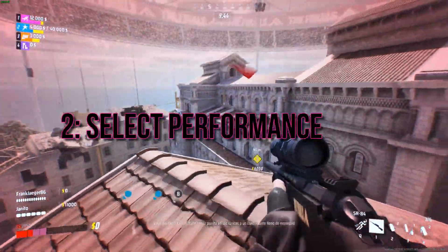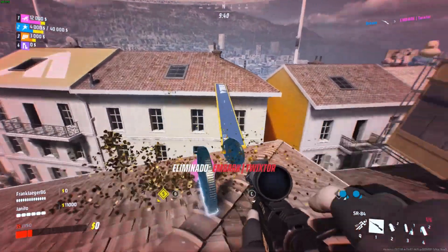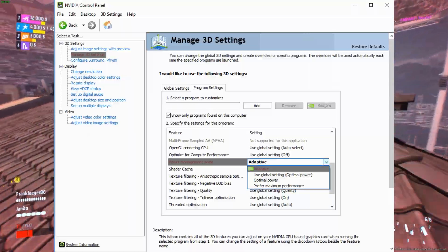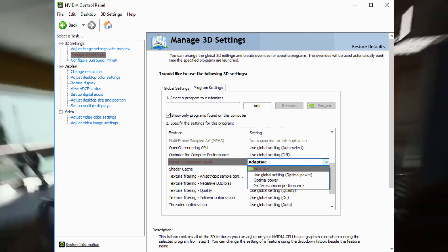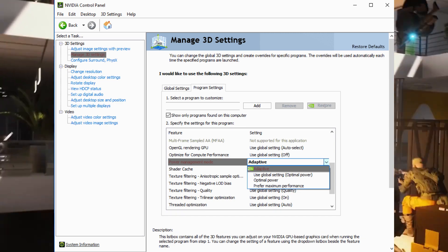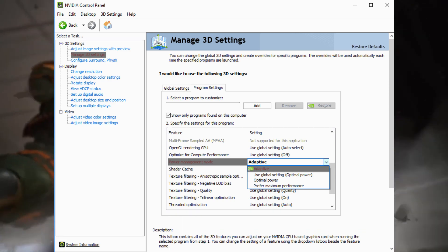2. Select Performance Mode — NVIDIA GPU. For NVIDIA GPU users, head over to the NVIDIA Control Panel by right-clicking on your desktop. Navigate to 3D Game Options, select The Finals, and change performance settings. Opt for Prefer Maximum Performance to enable Performance Mode. It's a simple tweak that can make a big difference.